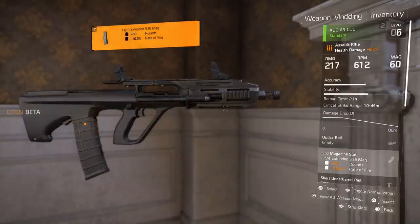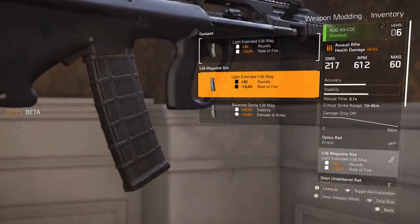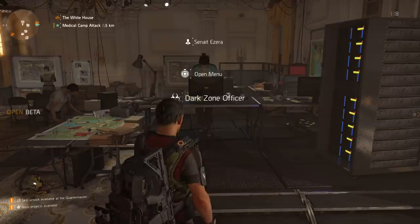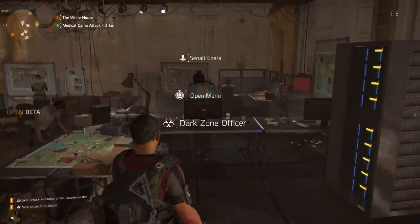As you continue to unlock the map and do story mode, these blueprints are what you're looking for so you can have better mods for your weapons. If we look at this AUG, you can see I have the extended mag on there — it has a magazine size of 30 bullets. I put the light extended magazine on there, giving me plus 30 rounds but negative 10% rate of fire. They did say they're going to work on the negatives so that it's not as bad, because right now sometimes using mods isn't worth it because the negative outweighs the positive.